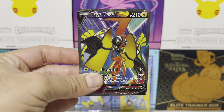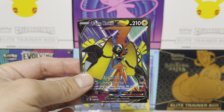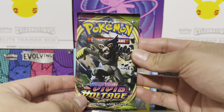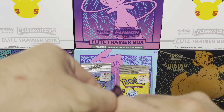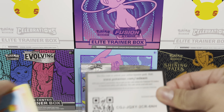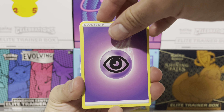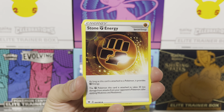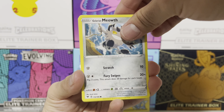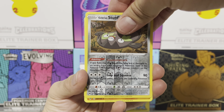Battle Styles pack here — oh my god, I saw something shiny at the back of this. I have pulled the Tyranitar already, but here we go. Glameow, Yamper, Rapid Strike Mustard, and oh — a Tapu Coco V Full Art! That is beautiful. The last time I opened up a Celebrations chest we pulled the Tyranitar alternate art, and this time we pulled this Tapu Coco Full Art. I will definitely take that.